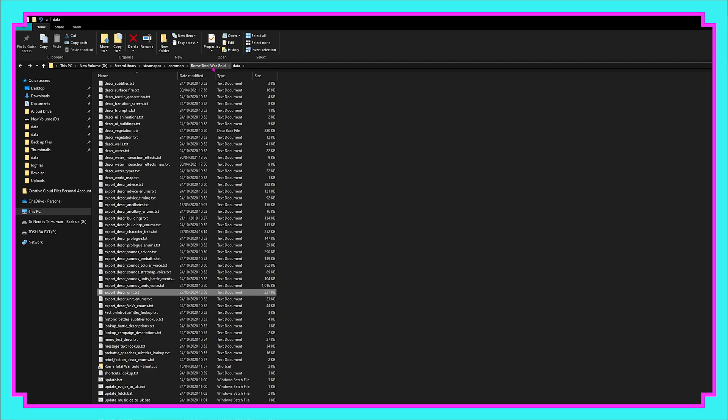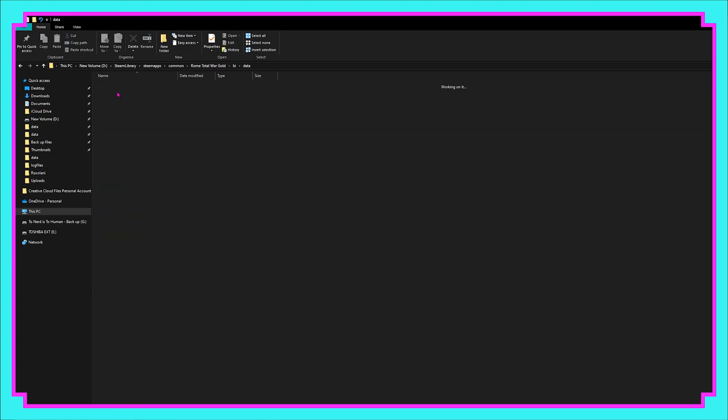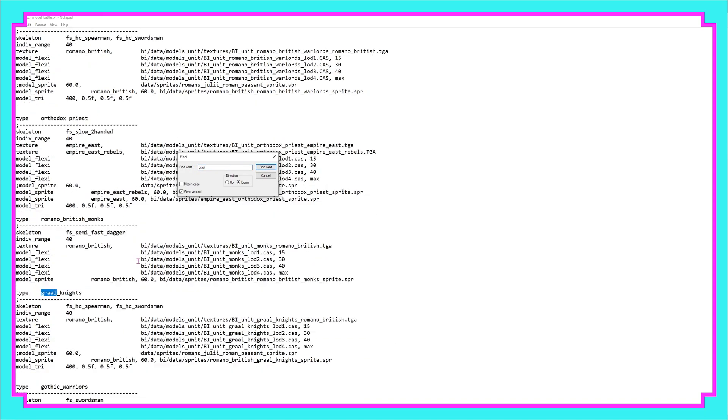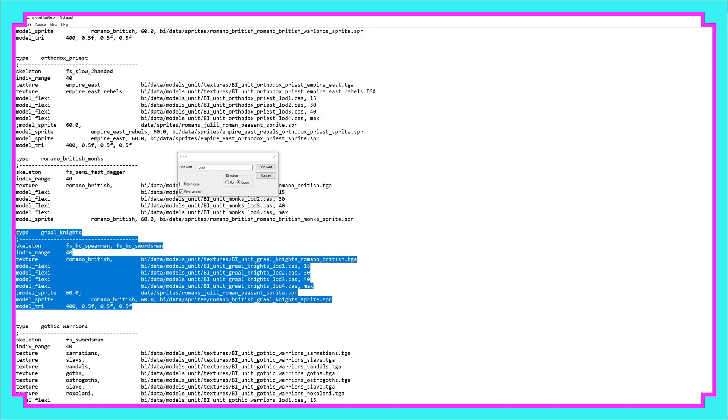Now we need to head back into the Barbarian Invasion subfolder — so back to Rome, into BI, into Data — and scroll down to Descr Model Battle. Inside here we need to find the soldier class that we found in the previous section. We're going to search for the Grail Knights, and you can see here that this is the soldier class Grail Knights that the game is looking to reference.